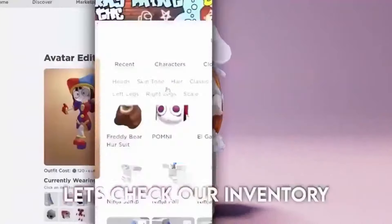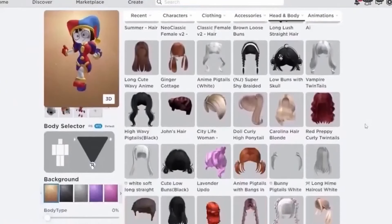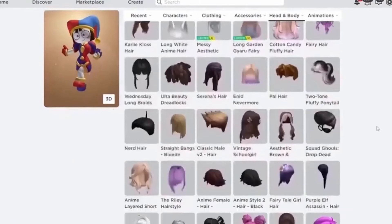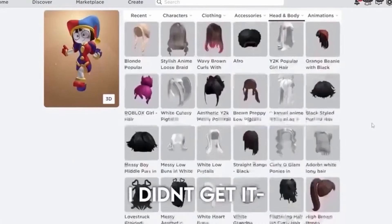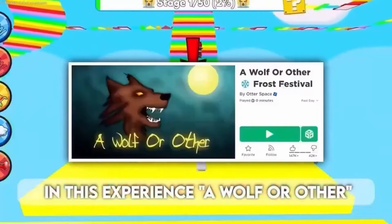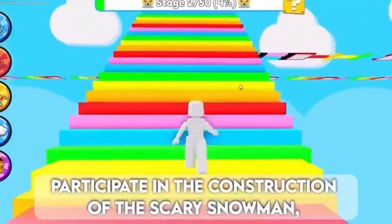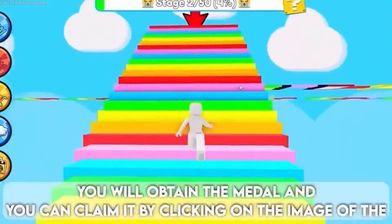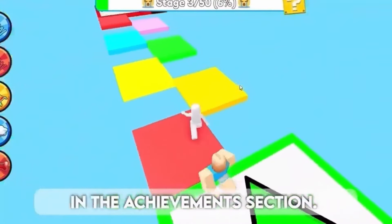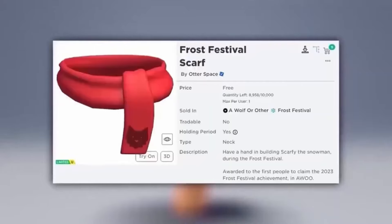Let's check our inventory. To get this new limited item — in this experience, a wolf or other — there are 10,000 in stock. Participate in the construction of the scary snowman. You will obtain the medal, and you can claim it by clicking on the image of the medal in the achievements section. This item is so cute and everyone needs it. Here is the free item!